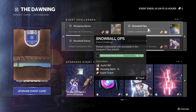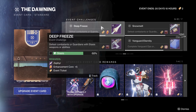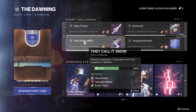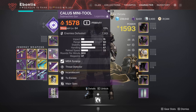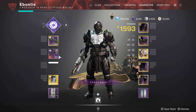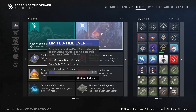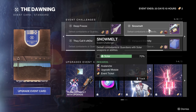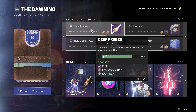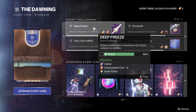The Dawning Spirit is going to be used for those upgrades. Then there are challenges like defeat combatants or Guardians with Arc, then Stasis, Solar, and Void. If you really want to be efficient about it, you can equip a Void weapon in one slot, a Stasis weapon in another, and Solar up here, then switch to Arc. That way pretty much everything you're doing is making progress on those event challenge cards across the board. Once you finish one element, you can take it off and add something else. The Stasis weapon I'd put in your kinetic slot until that challenge is done.